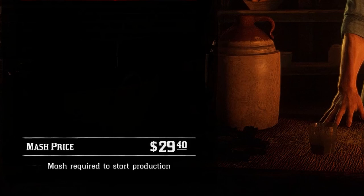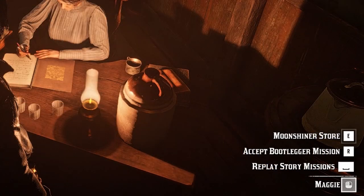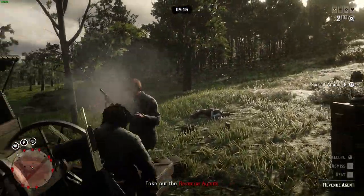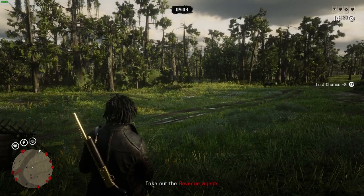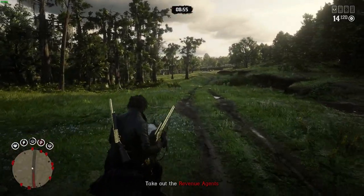To start production you'll pay a mash price. The usual price is $50 — this month it's $29 due to a discount — but there's actually a way to always get the mash price lowered. Complete a Bootlegger mission or a Moonshiner story mission to reduce it by about $20. For Bootlegger missions, head to Maggie upstairs and start one from there. These missions have you either clearing a roadblock and killing enemies, or going to a moonshine camp and damaging or poisoning their moonshine. You can also find Bootlegger missions in free roam — they'll appear as a red circle on your map.